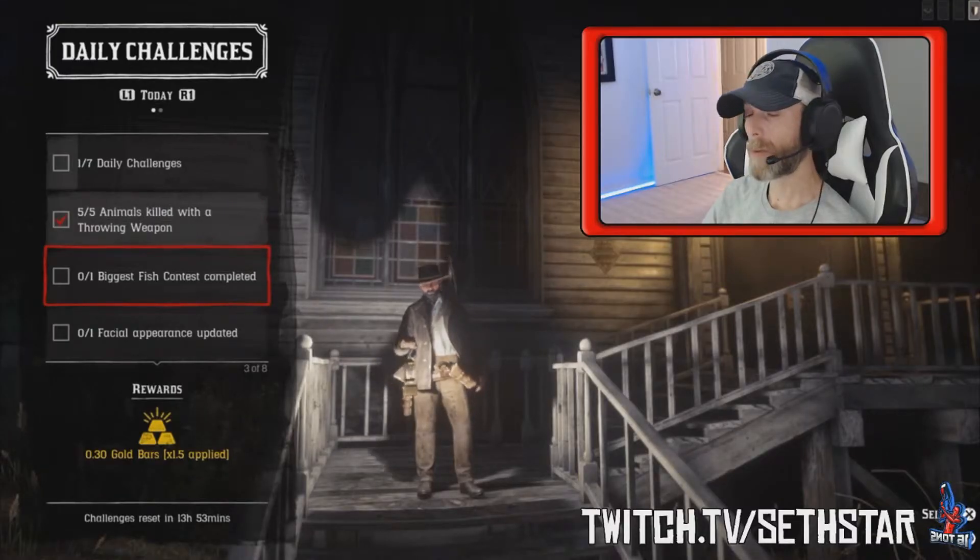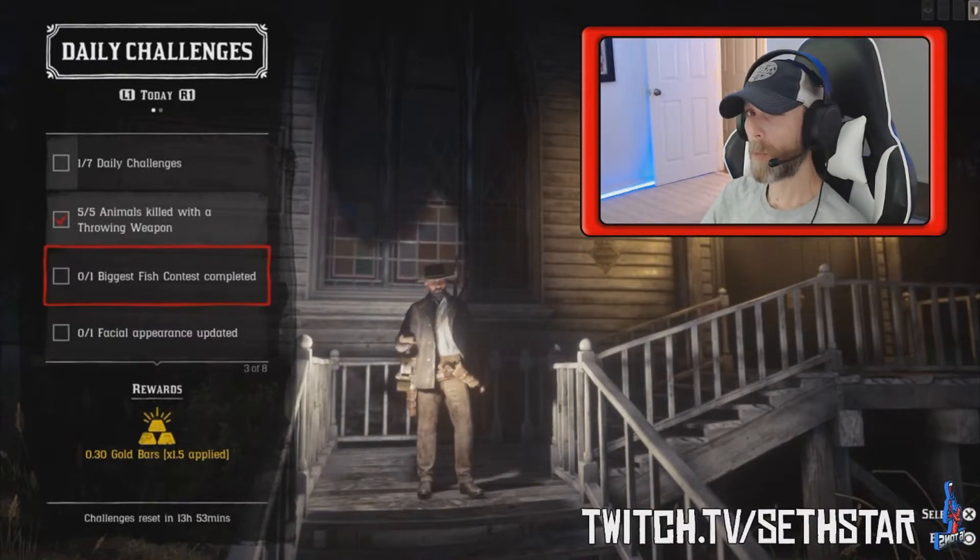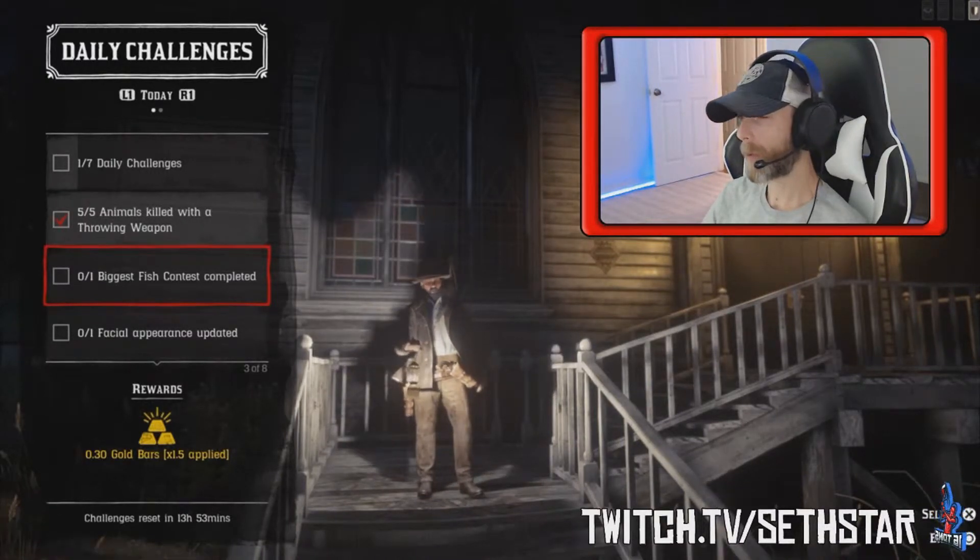Number 2: Biggest fish contest completed. Found at the posse versus menu, just jump in a posse and have the leader start it up. Make sure all posse members buy waterways for this to fire properly.